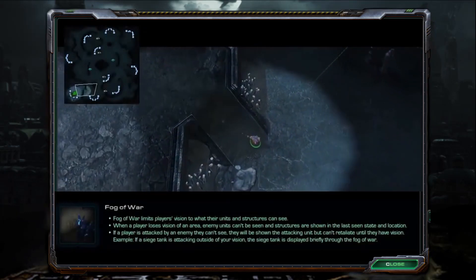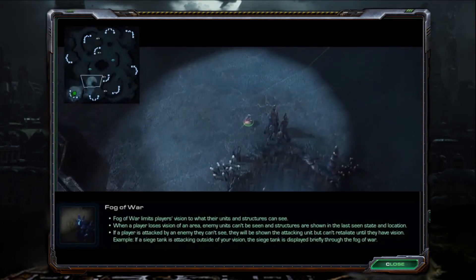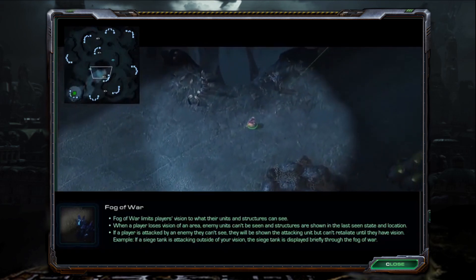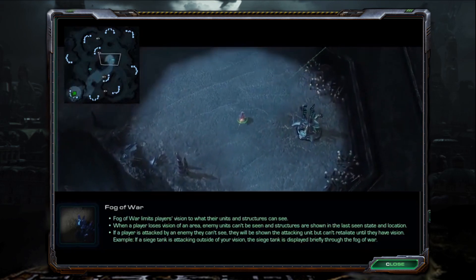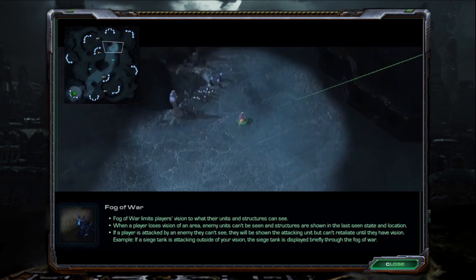Fog of War limits players' vision to what their units and structures can see. When a player loses vision of an area, enemy units can't be seen and structures are shown in a last-seen state and location.